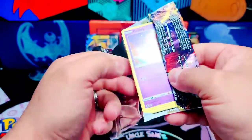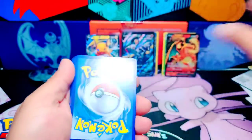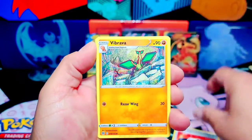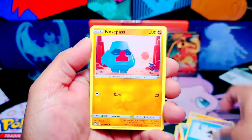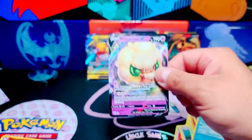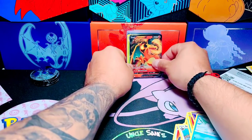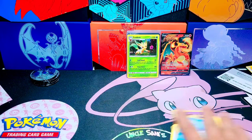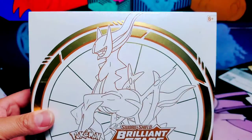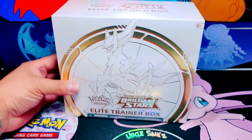Let's go on to the next booster pack and hopefully we pull something amazing. We've been getting good pulls — this is why I like this set, pulls left and right. Baltoy, Nidoran, Nosepass, Diancie, Galarian Cursola, Magmortar, and a Whimsicott V — not the greatest pull, but a good pull. Charizard has been the pull of the day so far. Now since we opened those up, there's nothing left but to open the ETB.